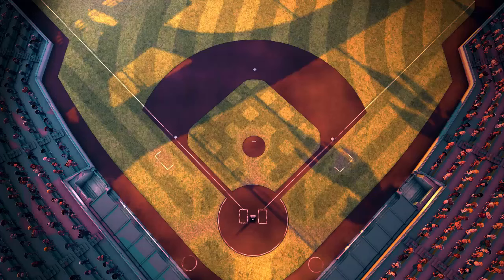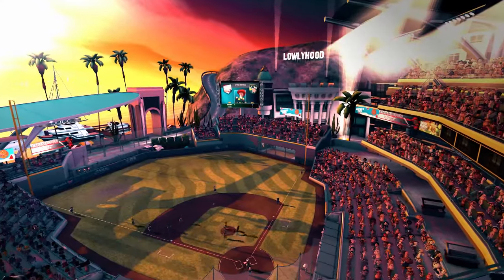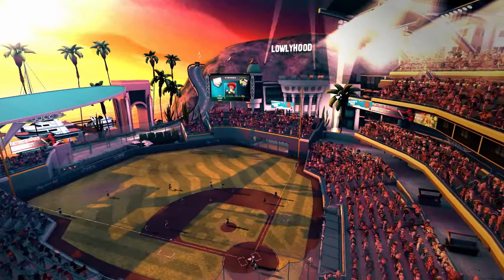The defensive team has a pitcher, a catcher, four infielders, and three outfielders. It's their job to shut down the opposing team's offense by getting three outs, which can be made on a batter or base runners.